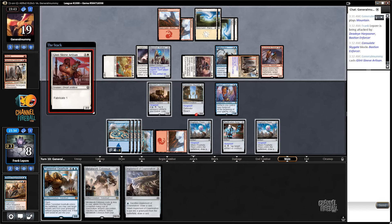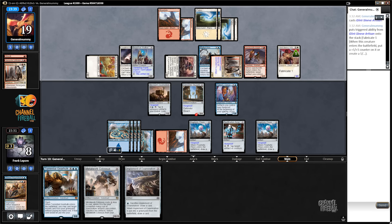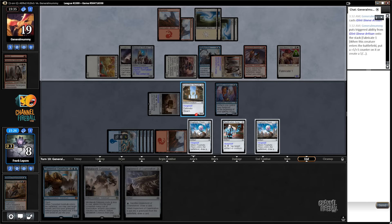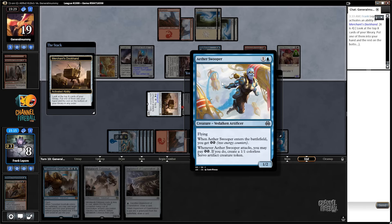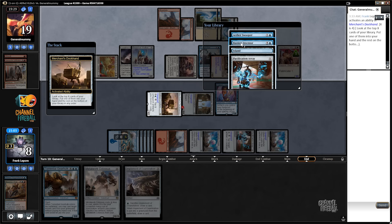Is it still game one? I'm wondering if we just played out Torrential Gearhulk a million turns ago if it would have just been better. One, two, three, four. Actual Impulse — Bastion Inventor, Pacification Array, Aether Swooper... doesn't do anything. Bastion Inventor is reasonable here. Another Pacification Array is virtually free with Metalwork Colossus. So is Bastion Inventor though — we're gonna take the Bastion Inventor.